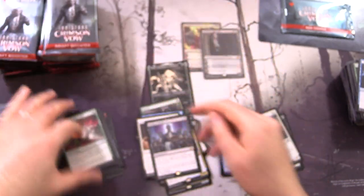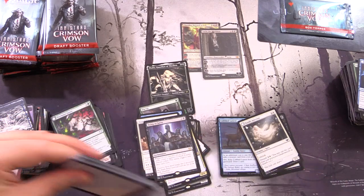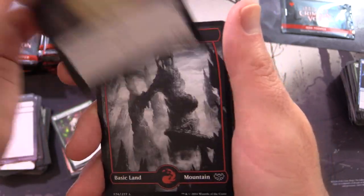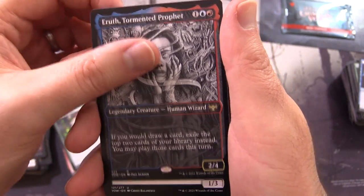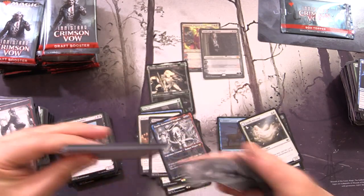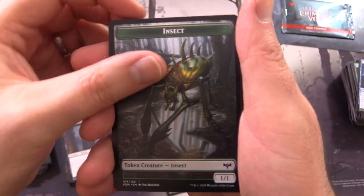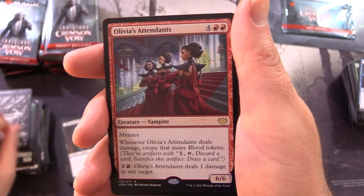These packs have pull tabs with everything back to front, printed in Japan - pretty common for the first release. We've got the Spirit Mountain and Eruth Tormented Prophet - the alternate art on that one. We also pulled the regular version in another video. Insect Token, lots of different tokens, a Swamp, and Olivia's Attendants. All the servants are here but where is Olivia herself?